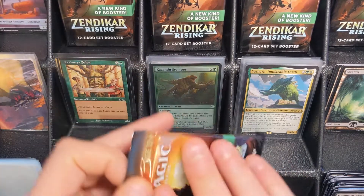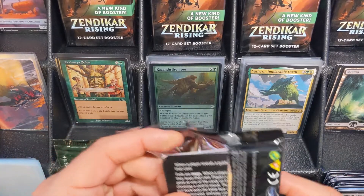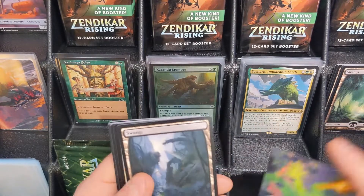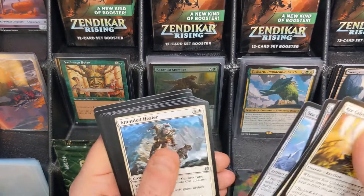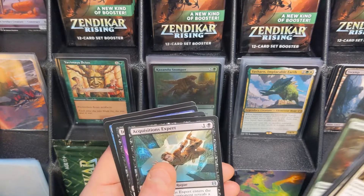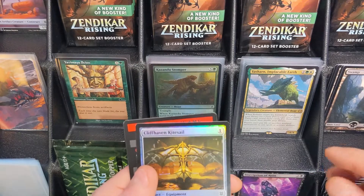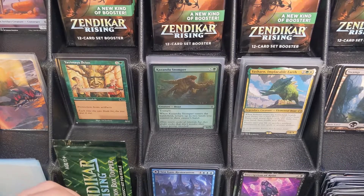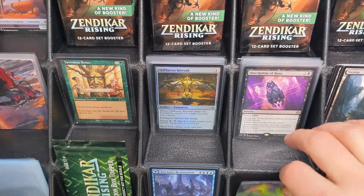It's generally always a place for rares and mythics in the secondary market. The Azalef Art Card, Full Art Swamp, Malik Rebirth, Acquisitions Expert, Inscription of Ruin, and a Cliffhipping Kite Sail, followed by a non-token token. It's amazing how many non-token tokens we've opened up thus far.